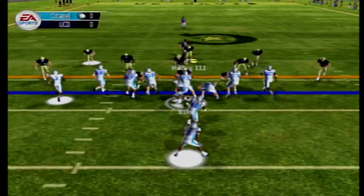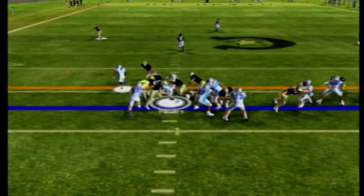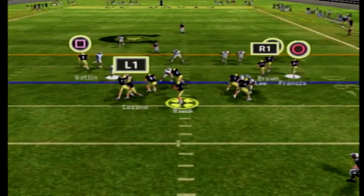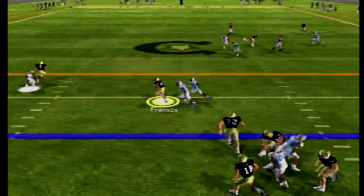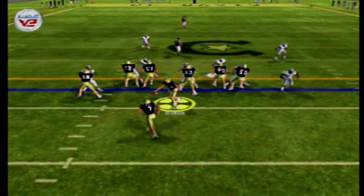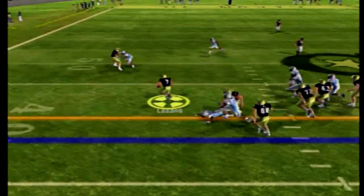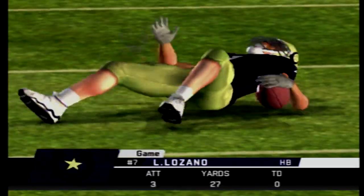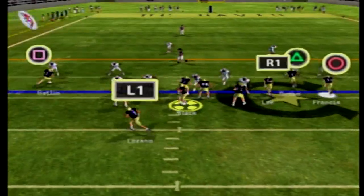Powers for the Bulldogs picks up 6 yards. Powers again, 3rd and 4, and he is stuffed by that stingy defensive line. The Aggies trying to get some points on the board — nice completion to Francis over the middle. Lozano breaking a tackle, nice stiff arm, and gets it up past midfield. Another nice powerful run for Lito Lozano.